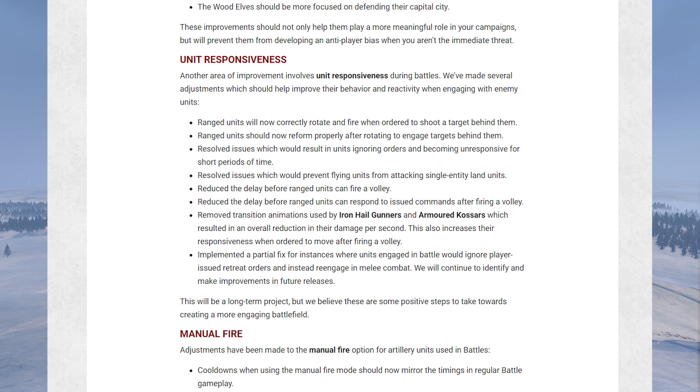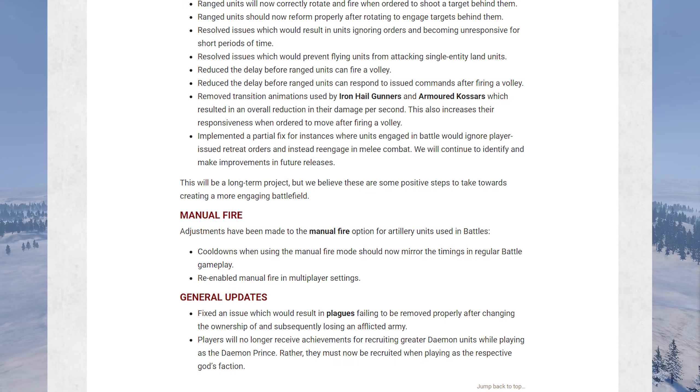Moving on to unit responsiveness — a lot of these changes relate to ranged units. Ranged units are going to be better at actually lining up and starting to fire; at the moment they can be a bit slow to respond. There's also a fix to flying units not being able to properly land and attack single entities, as we saw in the 'who's the best monster' video when a Lord of Change was trying to attack a Stonehorn. Hopefully we won't see that anymore.